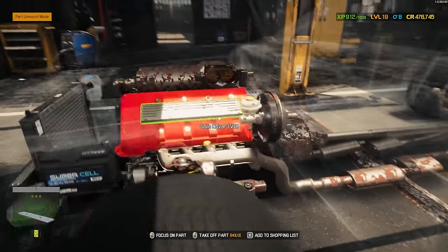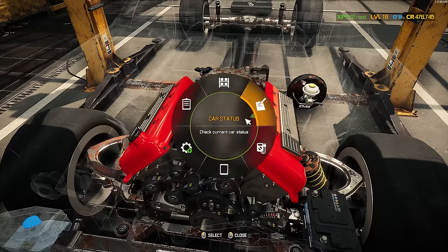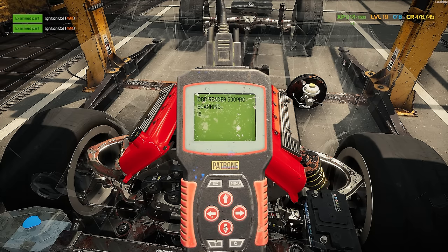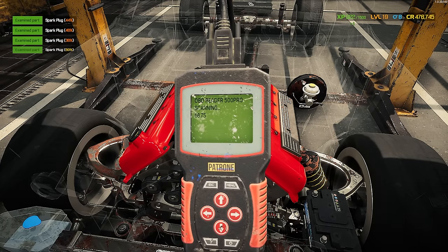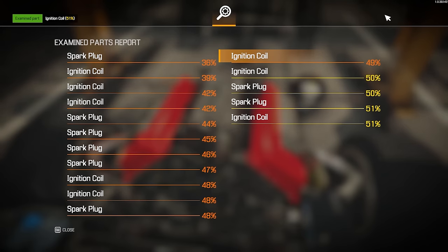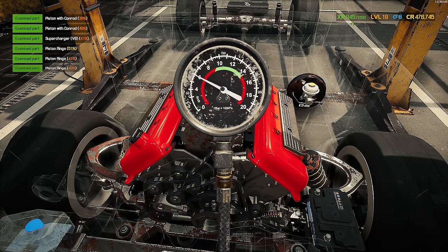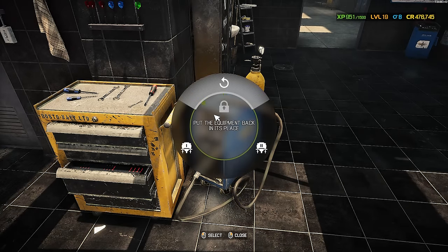First things first, let's take a look at this engine and do some diagnostics. It does have an oil pan, which is nice. It has an OBD port — let's do a scan. We've got things like ignition coil issues; it's actually not as bad as I thought. It's mid-tier, definitely going to need some freshening up. We're obviously going to go for a full rebuild. Let's do a compression check — yeah, not too great. This thing is tired and needs some TLC. We're going to have to pull that engine out and do a rebuild.